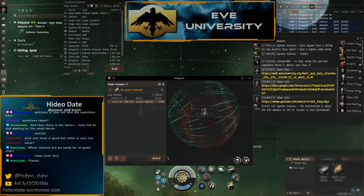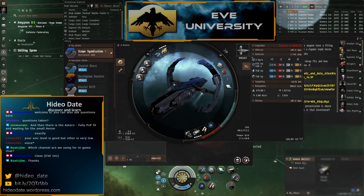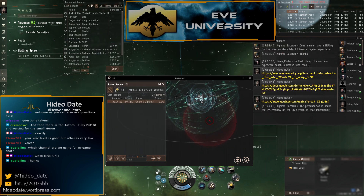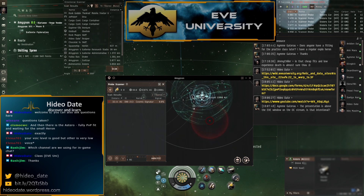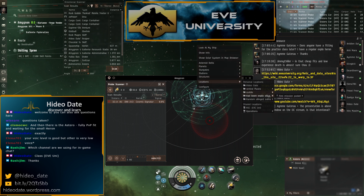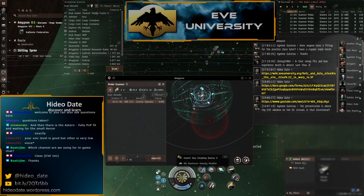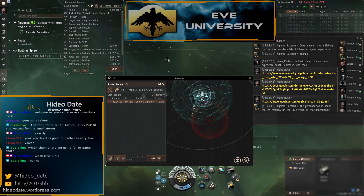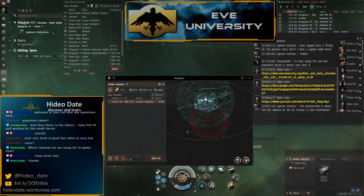This ship has a Sisters probe launcher and Sisters probes, so scanning down in high-sec will be pretty easy. Usually I create a bookmark, warp to it, and cloak up. In an Astero or other covert ops ship you can actually cloak while in warp with a covert ops cloak — really useful in wormhole space to get around unseen.